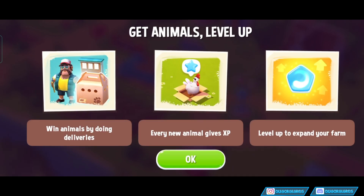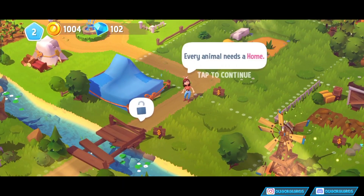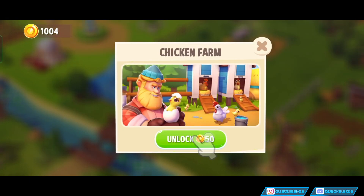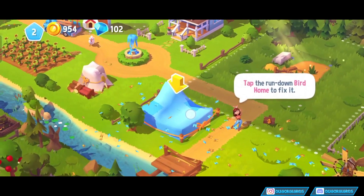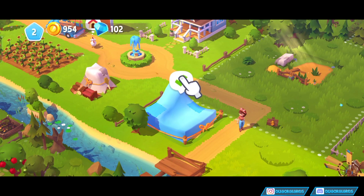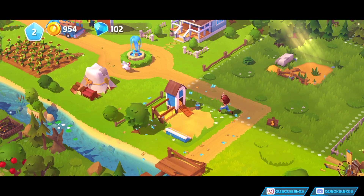Level up to expand the farm. Every animal needs a home, so let's expand your farm. We'll allot that with some coins. Tap the run-down bird home, we'll build it, and then our chicken has somewhere to live. Home sweet home.